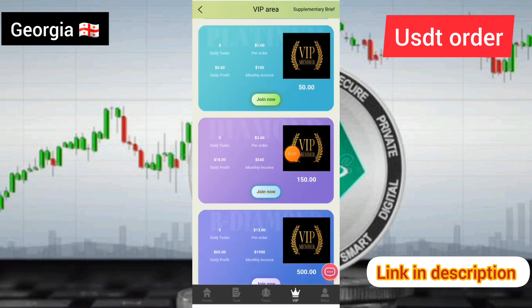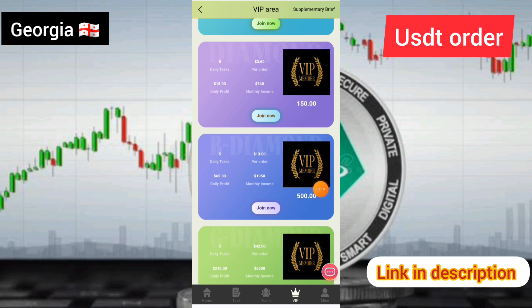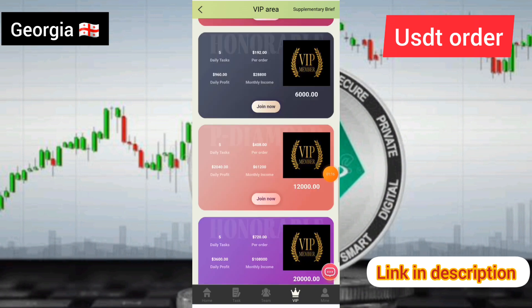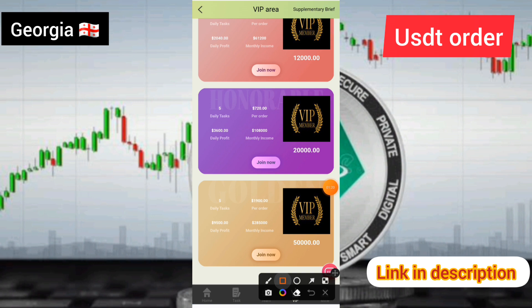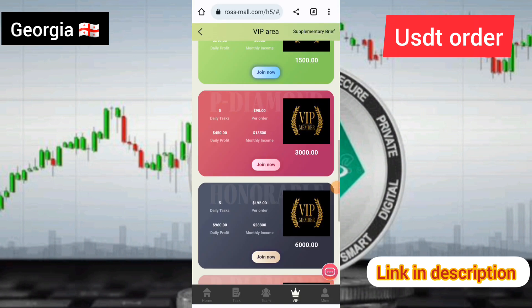If you upgrade to VIP 4, you can earn 18 USAT per day. If you upgrade to VIP 5, you can earn 65 USAT per day. If you want to upgrade to VIP 8 or higher, you can earn a lot of income every day.